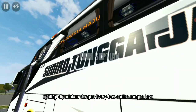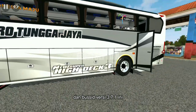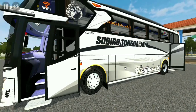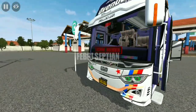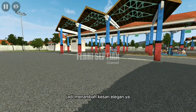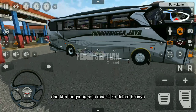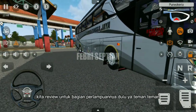Apalagi dipadukan dengan livery bus Sudiro Tunggajaya, dan Busit versi 3.7 ini refleksinya dari mod-nya sangat keren sekali, lebih kinclong gitu ya teman-teman. Jadi menambah kesan elegan ya. Dan kita langsung saja masuk ke dalam busnya, kita review untuk bagian perlampuannya dulu ya teman-teman.